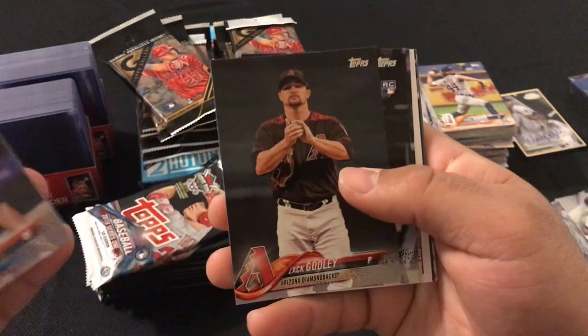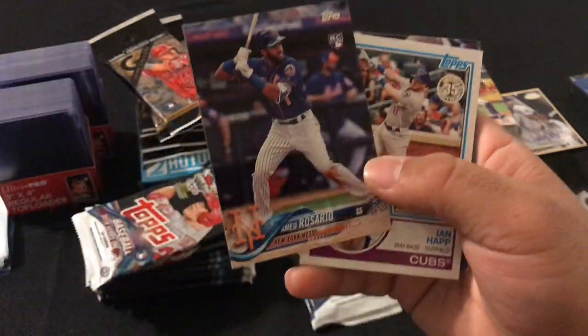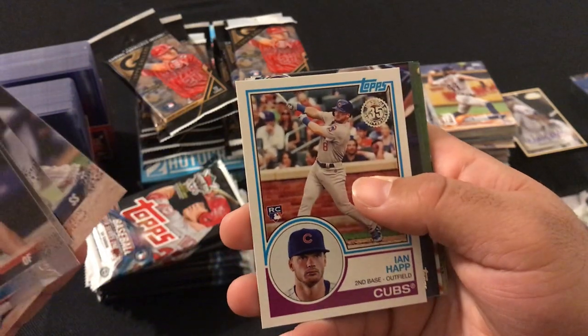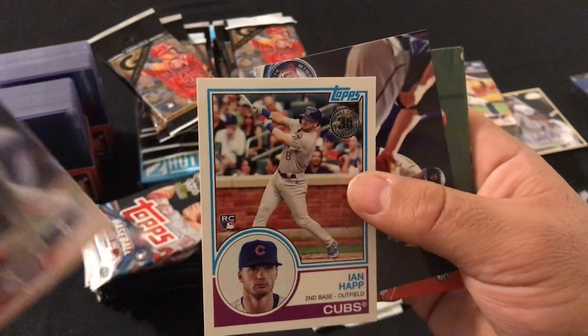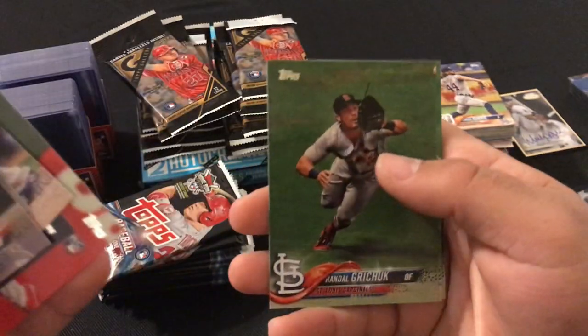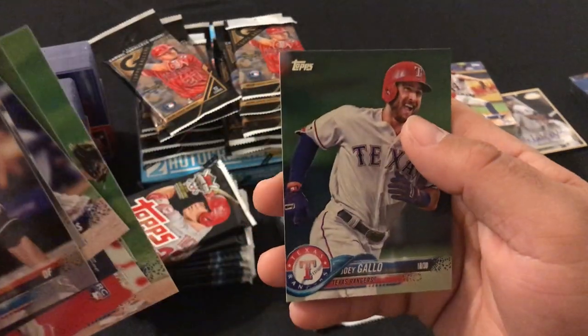We got Ichiro, Zach Godley, Greg Allen rookie card, Amed Rosario rookie card, Ian Happ rookie card, Ryan Dozier, Nick Williams rookie card, Randall Grichuk, Ian Kinsler, and Joey Gallo.